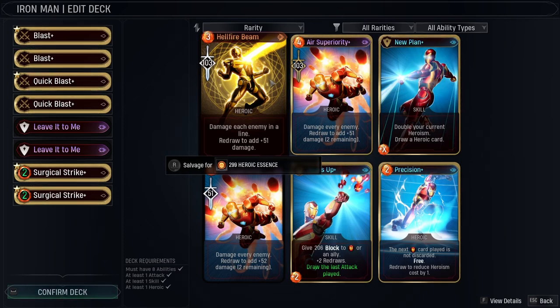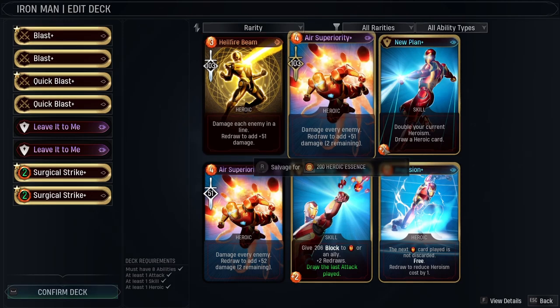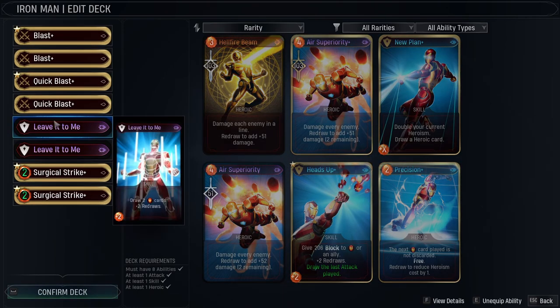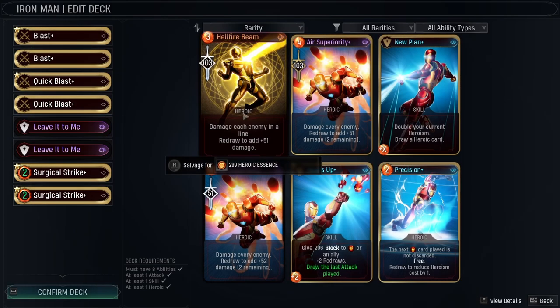Every time you redraw, you add 51 damage. Iron Man's cards actually give you a lot of redraws. For example, if you use Heads Up you get plus two redraws, and if you use Leave It To Me you also get plus two redraws. So because of his repertoire, you can add a lot more damage to this card. At 103 base, if you redraw four times, that's going to be at least 300 damage. That's pretty cool.